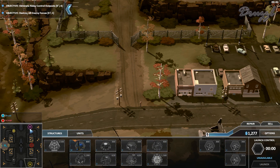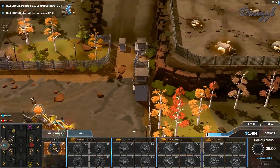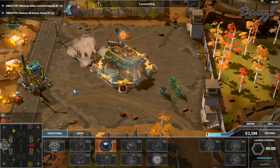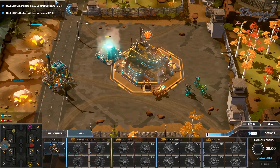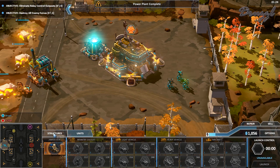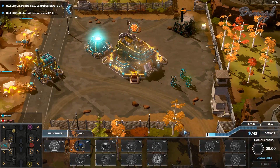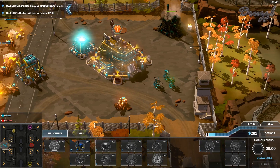I'm guessing these are two more relays. Refinery complete. I'm going to be building a whole bunch of harvesters - I cannot think today. Let's get power plants down here, and another one over here because that's the way they'll be going in and out. I think the first thing we do is deal with the enemy base.